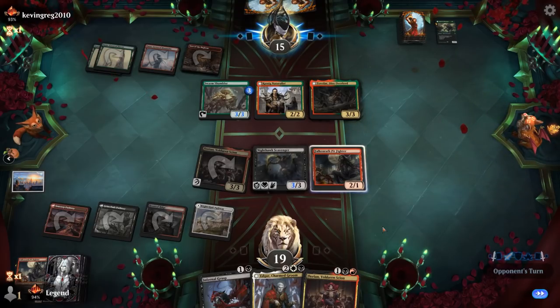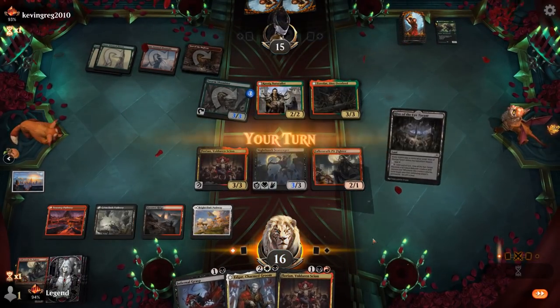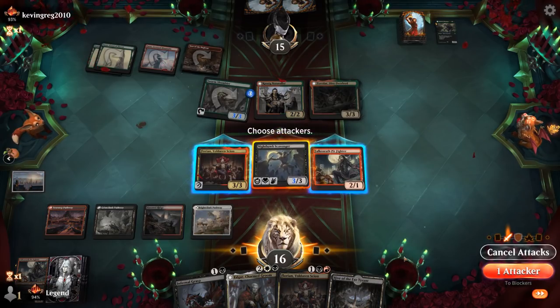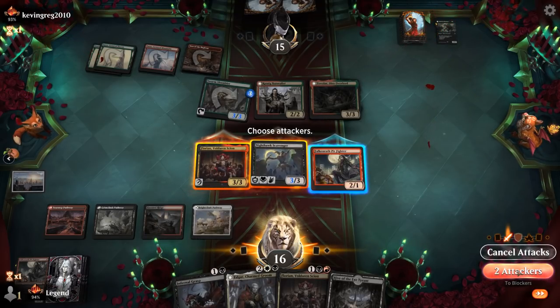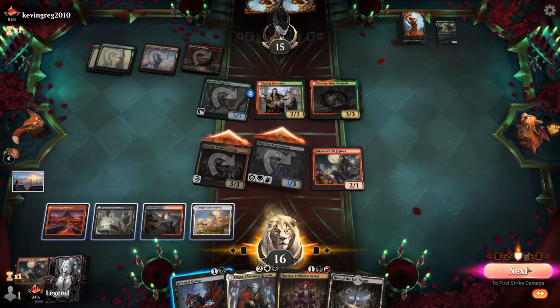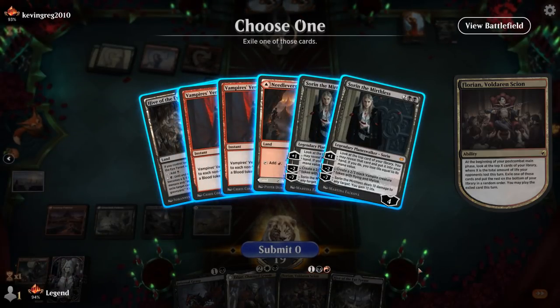Tovalar shows up, but we've got a good block on the Naturalist. Swarm Shambler attacking for 3, that's fine. I think we still want to attack first rather than playing Edgar. Scavenger attacks for sure. Does Florian want to attack? It is a decent blocker, but we also have Infernal Grasp available so we can always kill Tovalar if it becomes a problem. This also lets us dig deeper for Florian's ability. We found Sorin and Vampire's Vengeance.